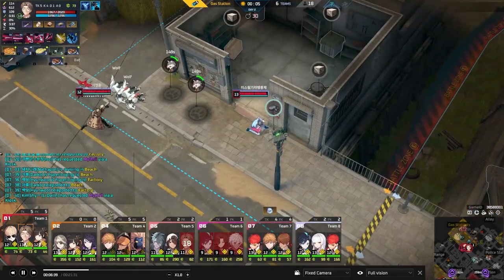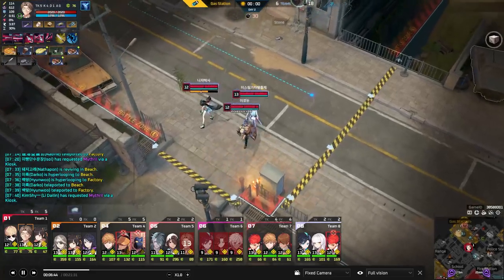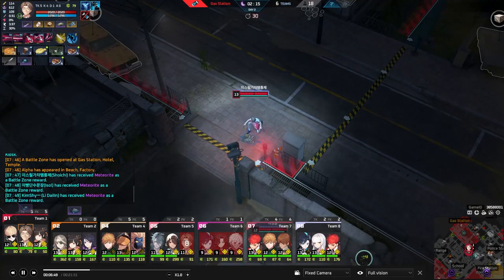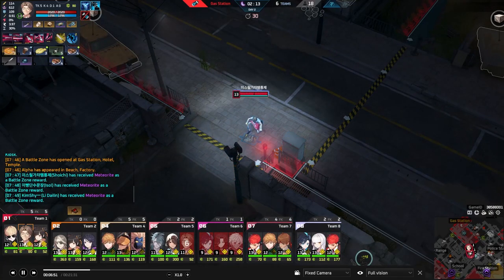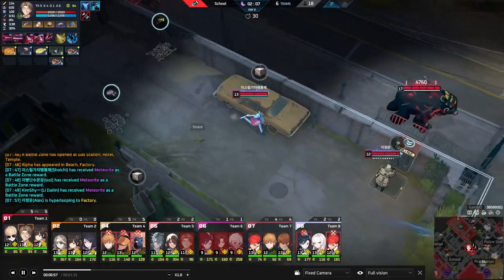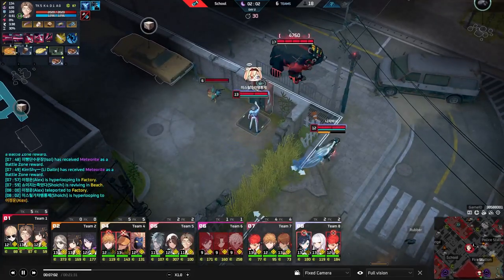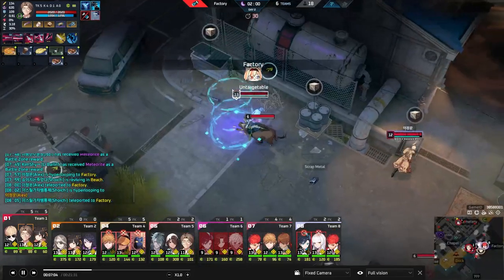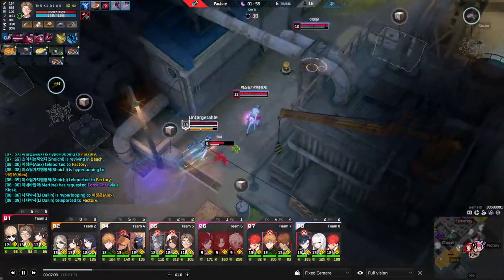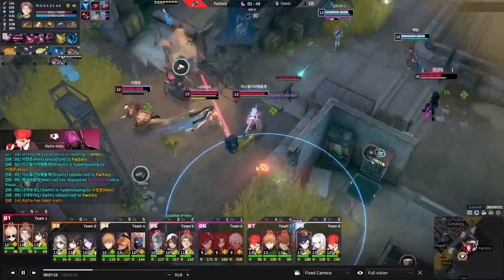Now he's three items, ready to go and one-shot anyone. He has the mobility and the skill on this character to walk around and remove people from his sight. We're going Eclipse this game — he should be able to just jump on people. This is the weapon with Biotic Infusion, so he's going to want to weave the auto attacks in for the extra damage. And it looks like we're teeping over to a huge fight.